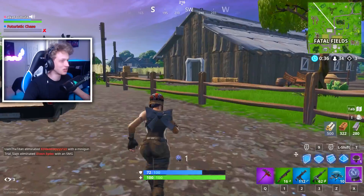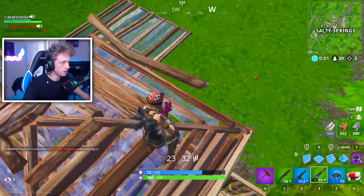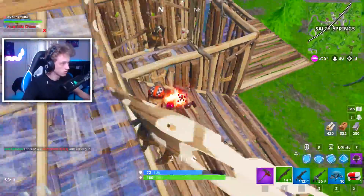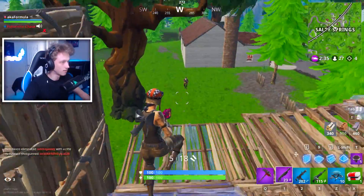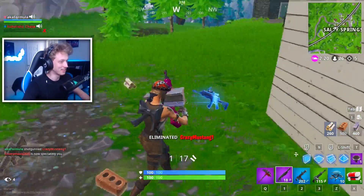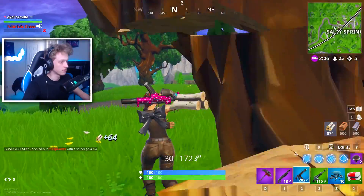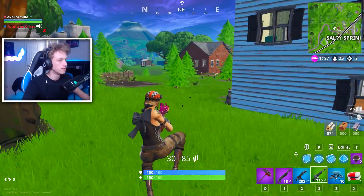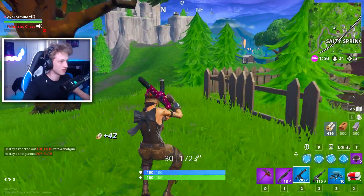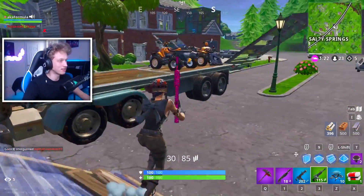We spot a tryhard team and go quiet to avoid them. My duo partner tells their mom they're playing with a really good person. They notice the Raider's Revenge pickaxe and I confirm there are different styles for the Renegade Raider. We now have five spectators — people want to see the skin. They're amazed: 'Every person I killed is still spectating.' They ask how I got so good and I say I just play a lot and practice.